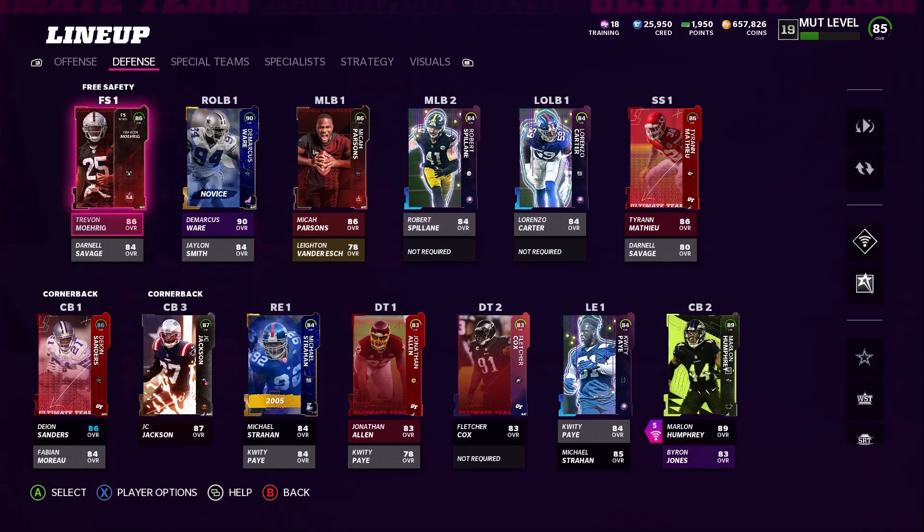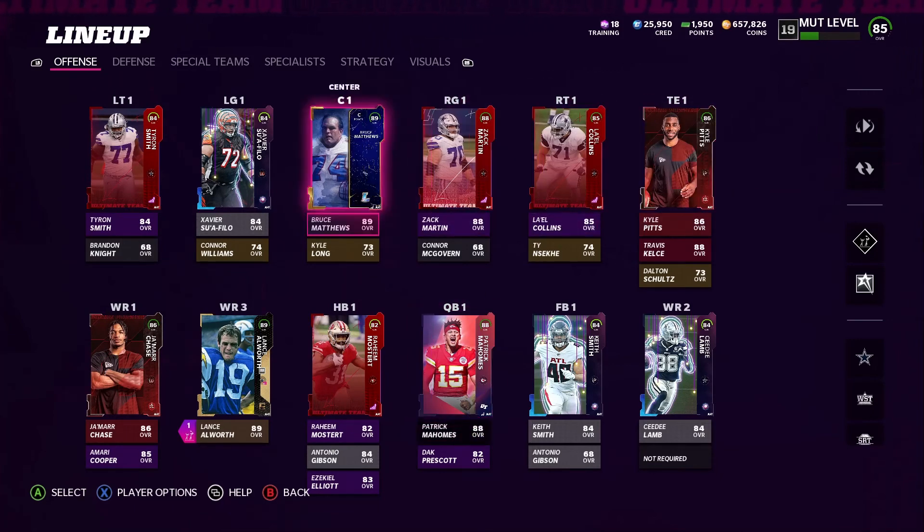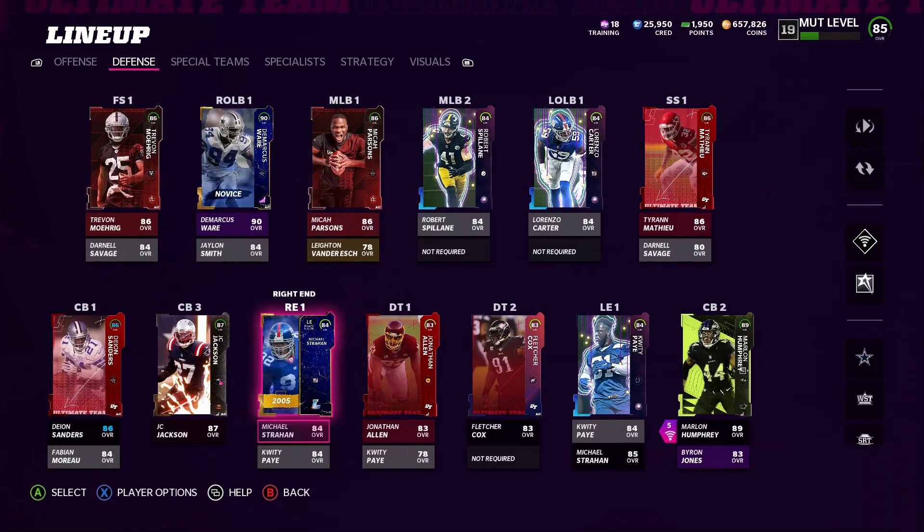There it is - that's the Bruce Matthews set completed, putting the best center in the game on the squad. Got Marlon Humphrey on the squad, the market square on the squad, and Michael Strahan at a lower overall - we'll see how he does. There will be more cowboy players coming out that I'll need to upgrade my team. If you liked what you saw, drop a like on the video, subscribe to the channel, and there will be more great content coming your way. Thank you guys for tuning in!